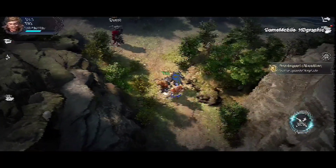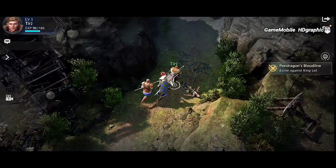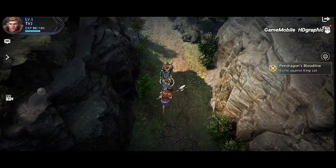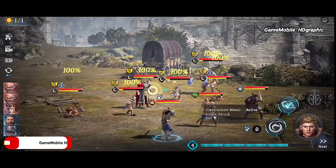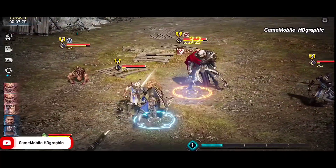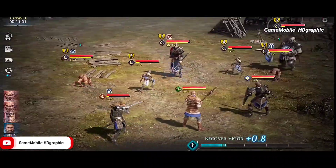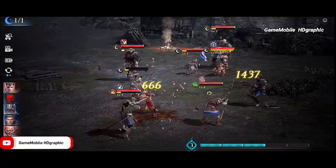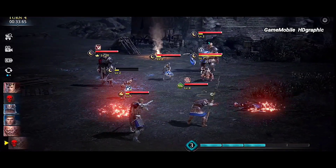The gameplay is a turn-based RPG where every player has three skill buttons, some of which include active skills, passive skills, and debuff skills. Each active skill can only be launched when your energy gauge bar is full enough. After combat, we can explore the open world from a top-down view and see how beautiful the panorama is.